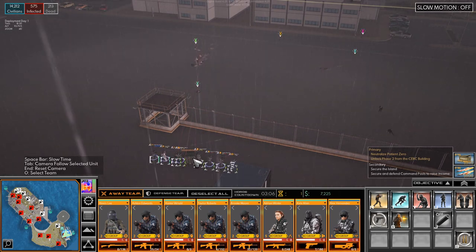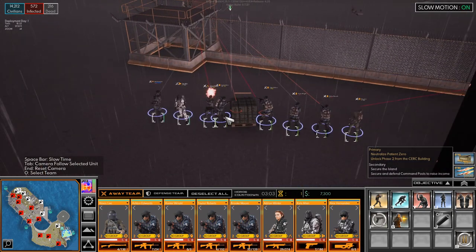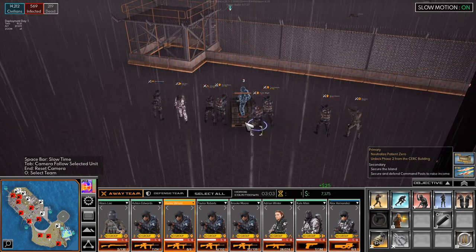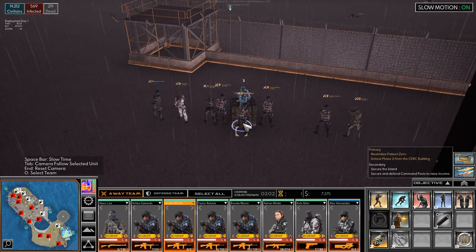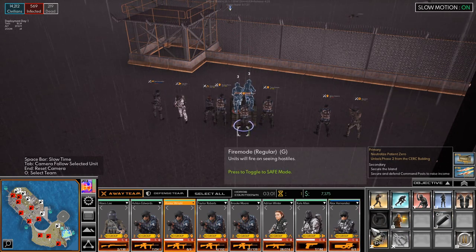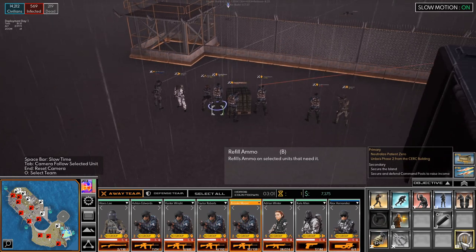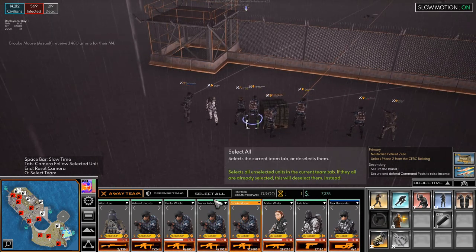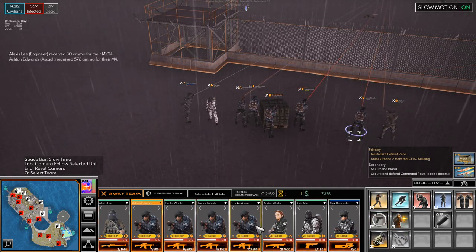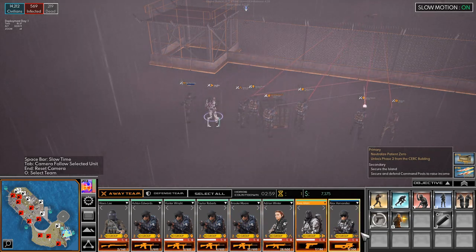Please grab some ammo. Let's slow things down - you can slow things down by clicking space. You are completely out of ammo - can you please grab some ammo? Why are we not grabbing ammo? Refill ammo. Okay so we have to do it like that - let's refill everyone's ammo. Alright, everyone has full ammo now.